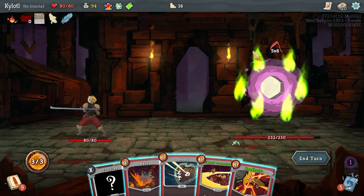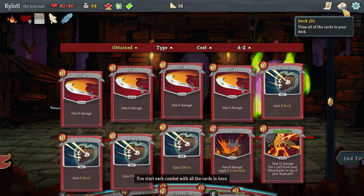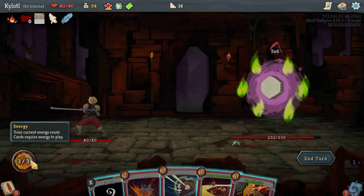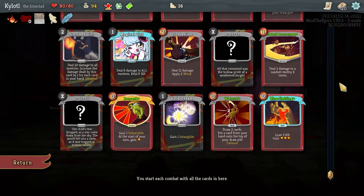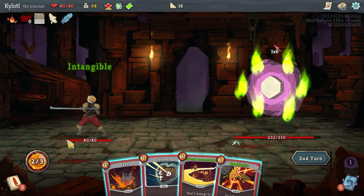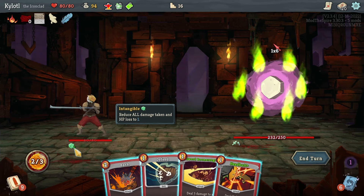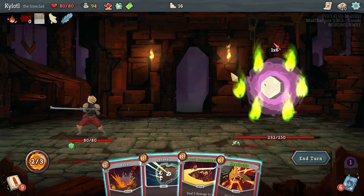You're attacking six times though so it'll still take fair damage. Is Intangible only for one attack or for the whole turn? I don't know enough about this game to know for sure. All damage taken and HP lost reduced to one — I assume it means for the turn? It's green so I think it's a buff this turn. The one-cost card — what's the downside though, I wonder.